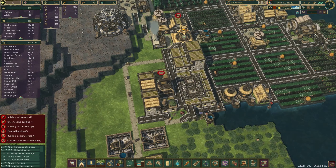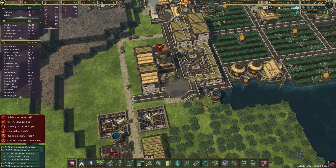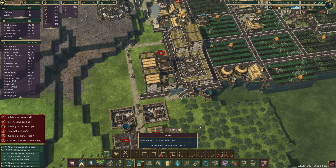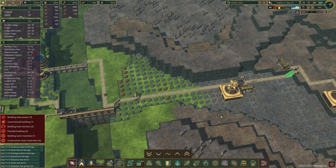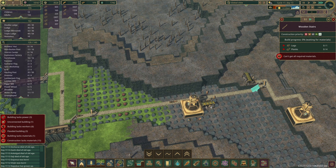So let me quickly pause — I'll get 10 adults in there so they can start doing their thing. I can do this so they have access to there, and then I can actually cancel these pathways in here and do some landscaping — also known as blowing things up.